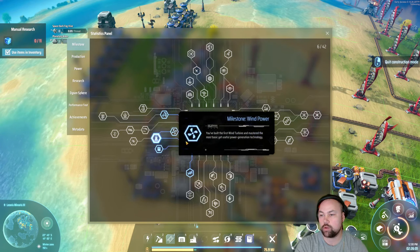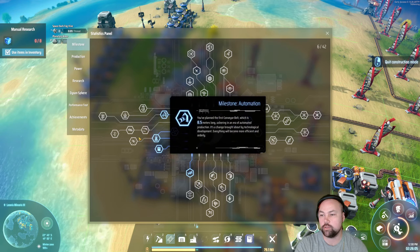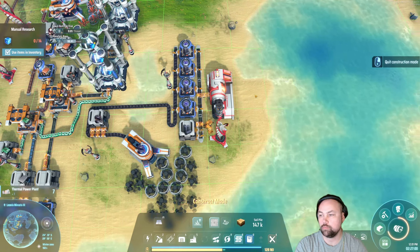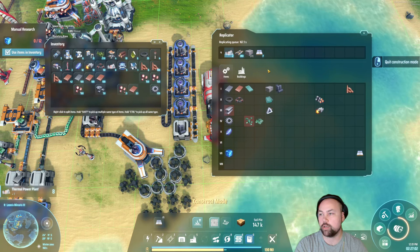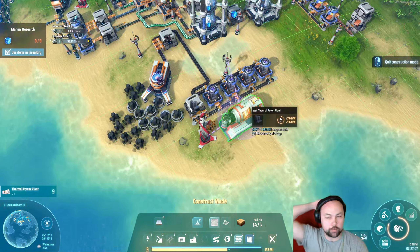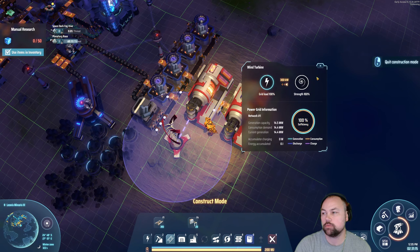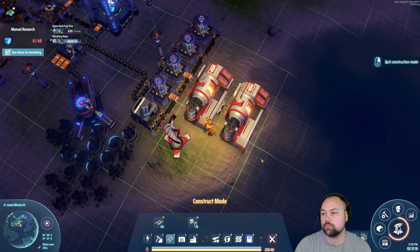Okay, so back to belts. How are we doing here? Making progress. I wonder if this is the order you're supposed to do stuff in. We're gonna find out. How's that for power? We're almost there. Good enough.